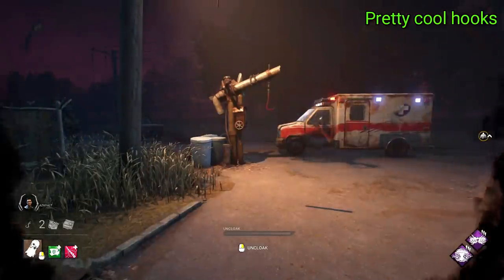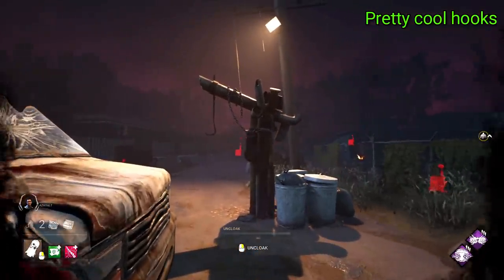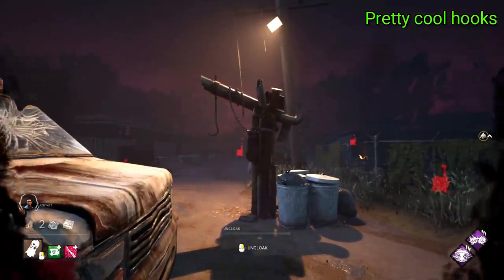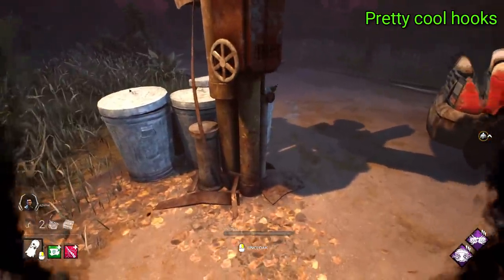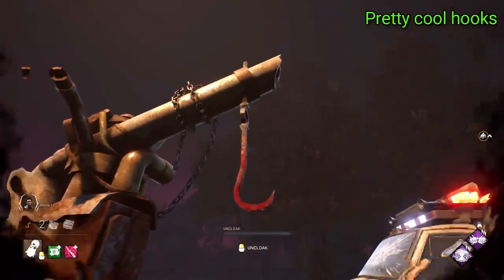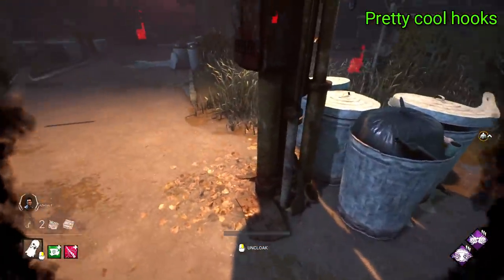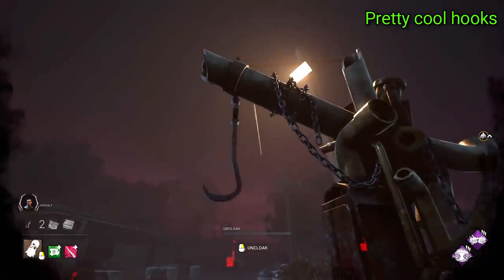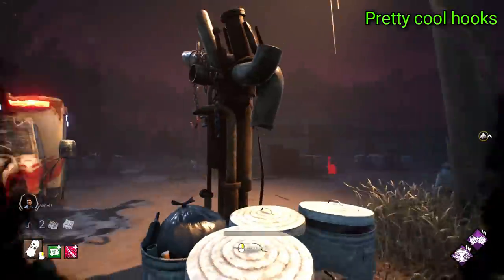Moving on to the Pretty Cool Hooks, to start this off we have Springwood. This one is made up from lots of different scrap from the boiler room of Baddon Preschool — it's mostly pipes, valves and chains, but it honestly fits in perfectly with the whole map. This is probably one of the better done parts of the map, as silly as that sounds. It's a great tie in for both Freddy, but also Springwood. And out on the streets, it looks pretty natural too. I love the cobbled together look of it and the usage of parts that you can literally go and see in the boiler room.